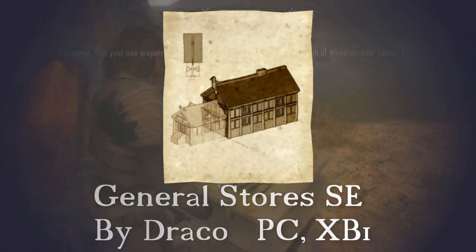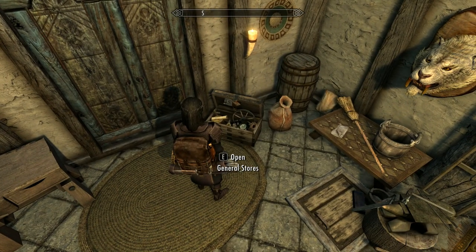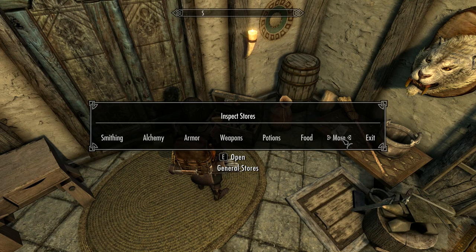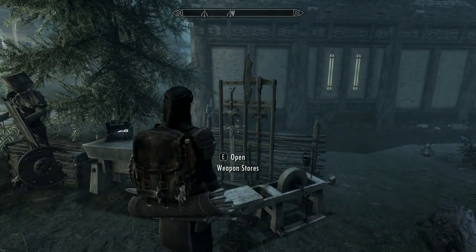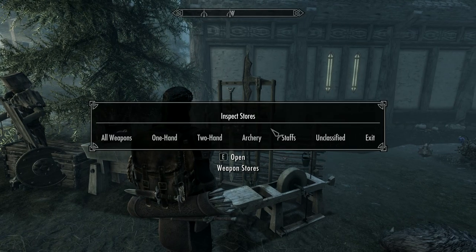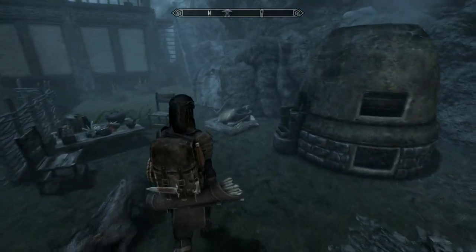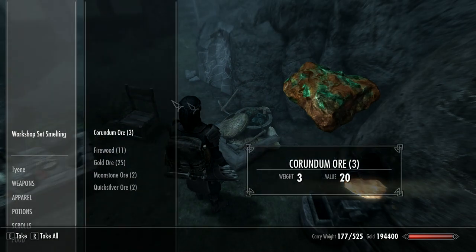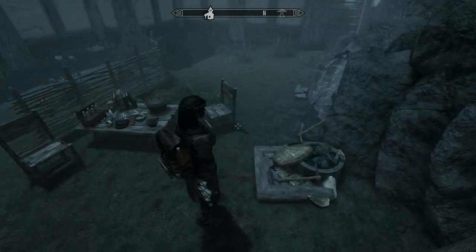Next up, we've got General Stores SE by Draco. This works for PC and Xbox One. It's an insanely handy mod which offers fast, safe storage from anywhere in Skyrim that has auto-sorting. This works between the three Hearthfire homes seamlessly. So, for example, if I go to my family home in Lakeview and store all my loot and ingredients, when I go to Hellyarkin to do some crafting, everything is available to me. There's no more wandering around your homes wondering what chest you left something in — it's all there in one place.